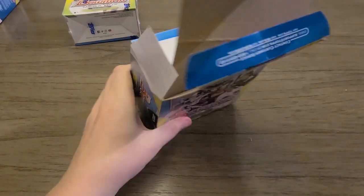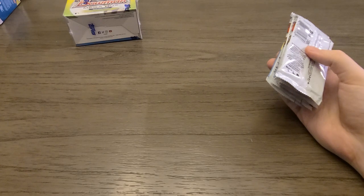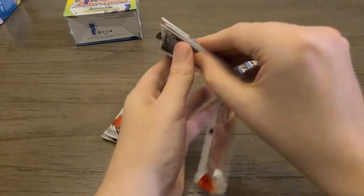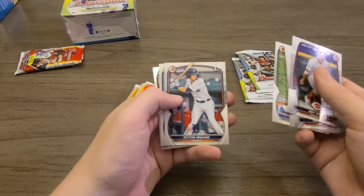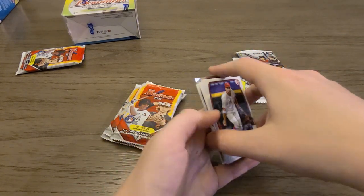Let's take a look at mega box number two. I don't have anything in here — I'm probably going to swear off 2023 mega boxes forever. Roderick Arias, one season too late. Peyton Graham, Jacob Berry — there's a good one. Jacob Berry is a good name. Brooks Lee and Roderick Arias.